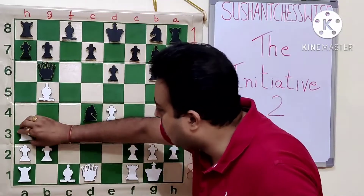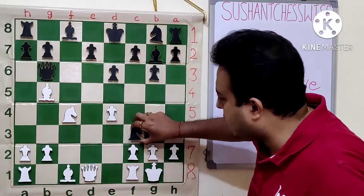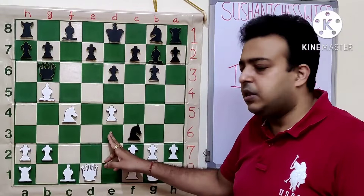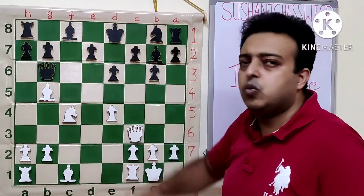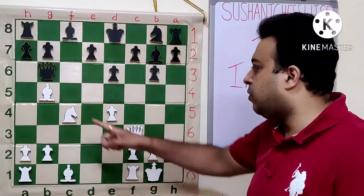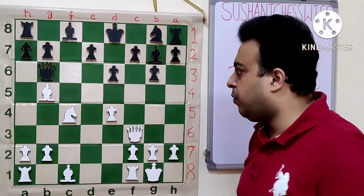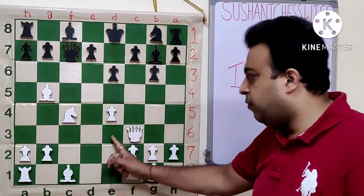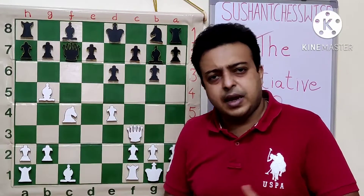The sequence continued: Nd4, Nc4, then knight into f3 check — almost forced, as Qc5 would have allowed Be3. Then Qf3, and now the queen has to go to c7. The point is that d6 needs to be controlled at all costs; otherwise Nd6, Ke7, Qf7 is winning for white. So Qc7, of course better than Qc5 which again allows Be3.